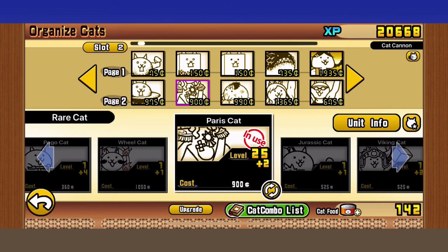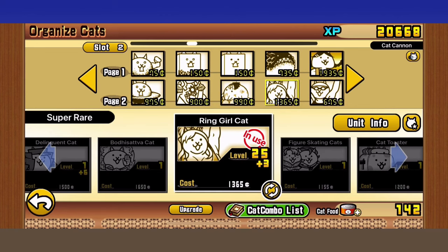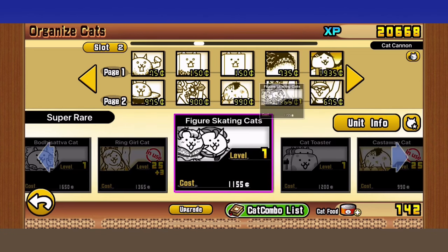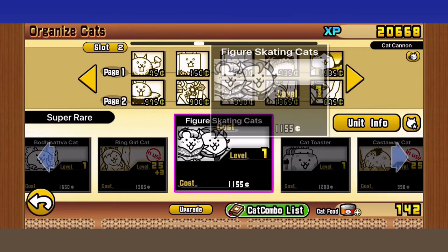There are a lot of units that could work in this slot — general attackers such as Paris, Ice Skating Cat, Castaway, Ring Girl, Pizza, Crazed UFO, and Valter Cat. But the two elite choices are Crazed UFO and Cameraman. If you don't have Cameraman (Mercat's true form), Crazed UFO is the absolute second-best option. If you don't have Crazed UFO either, use a combination like Drama Cats, Figure Skating Cats, Castaway Cat, Volter Cat, or Ring Girl Cat — basically a general ranged AOE attacker.